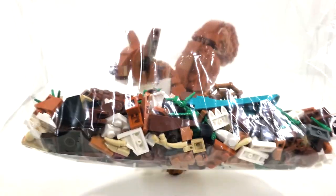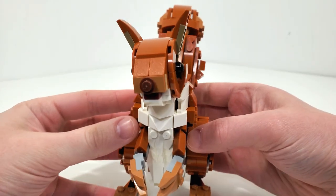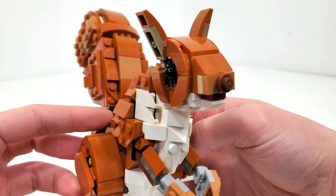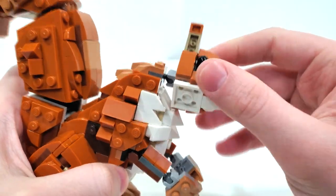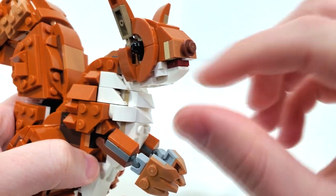Just like the last model, you will get a number of extra pieces when you build this, which means when you disassemble it and add these pieces to the ones from the owl, you can build the main model of the set. Looking up close and personal with this squirrel, I think they did an amazing job capturing the face of this guy. As far as posability goes for the head, we only get movement in the neck area with a ball joint.